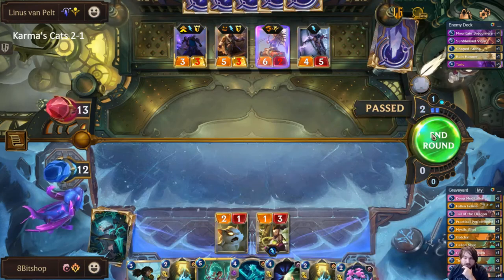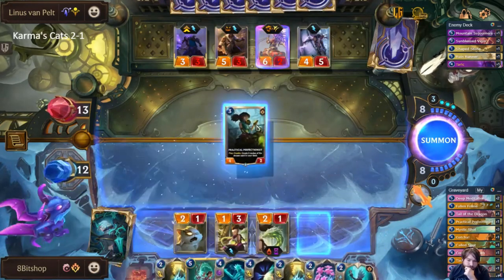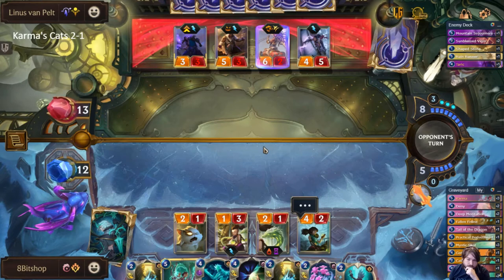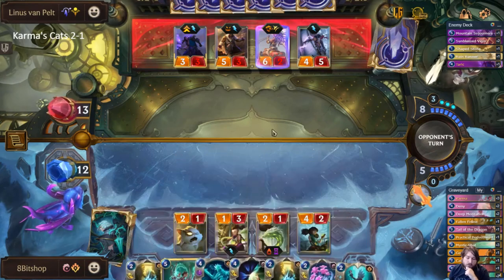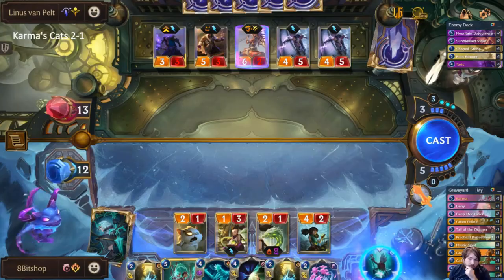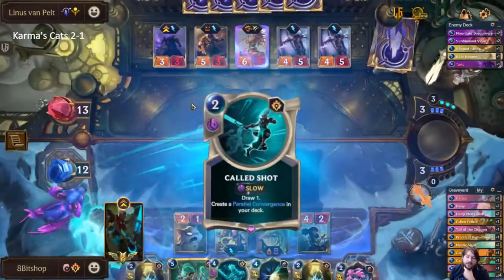They're committing to the bruiser to keep it alive — that's my bad for doing the health trade and giving it the ability to do something early. We got another crystal though. Getting a leveled Karma down is actually insane for us — we just have to make it that far. As much as I want to keep this Parallel Convergence to threaten them with Karma, because Karma plus Parallel Convergence just wins the game, I'm questioning if I'm able to.